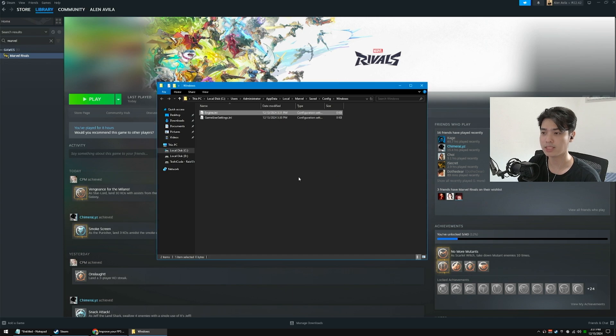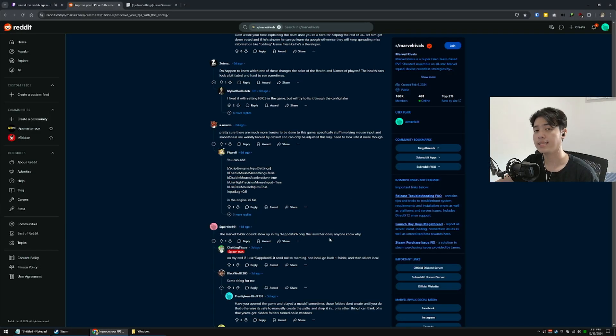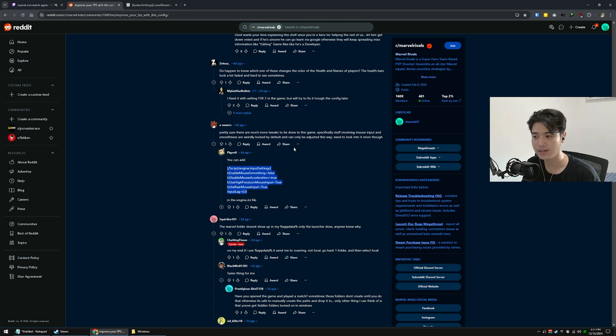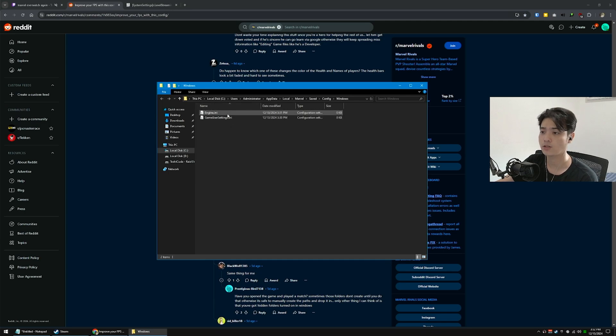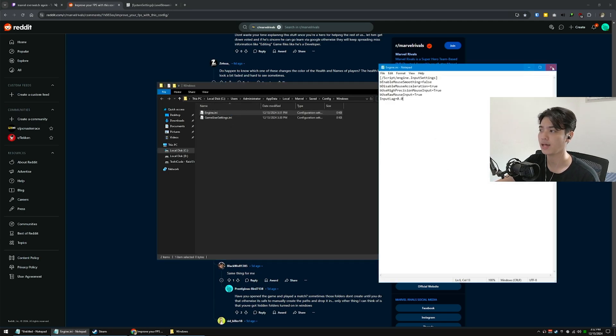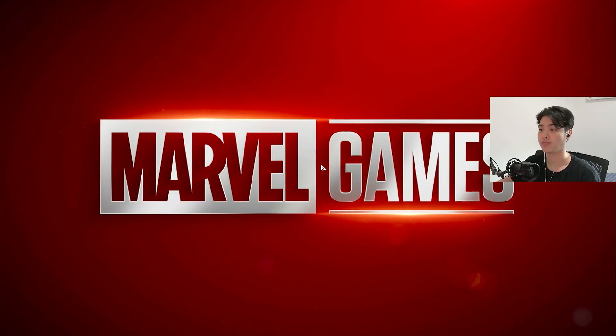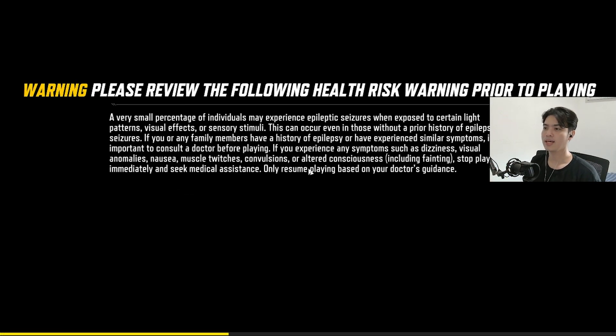What this does is let us tweak the engine, not just the game user settings. From the same Reddit post, there's a config from 'pkprel' that ensures lesser input lag, disables mouse smoothing and acceleration, and allows for snappier mouse movement overall. Go to engine.ini, paste it there, press Control+S, then exit. Right-click, go to Properties, and once again set it to Read Only. Press OK on everything. Note that now we can't change any Marvel Rivals settings — if you press apply on anything, you'll have to restart the game to get the optimization back.